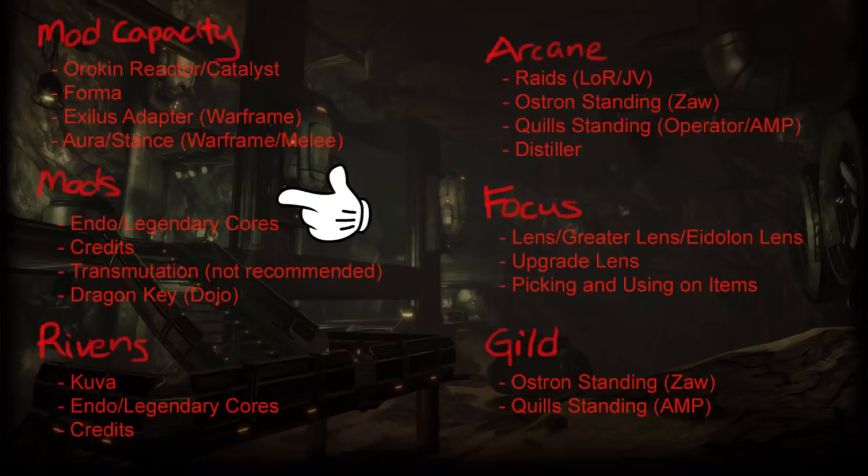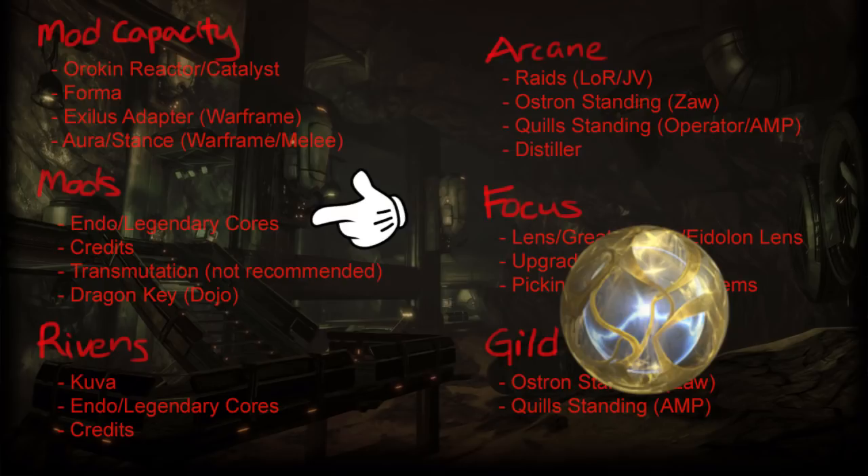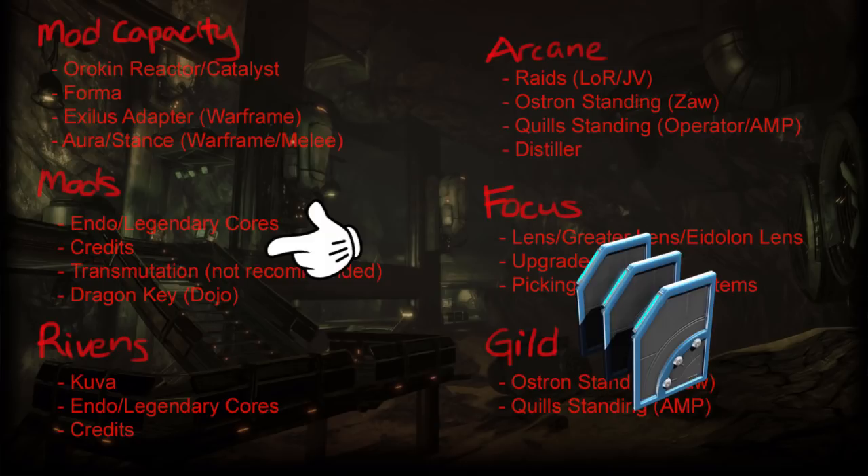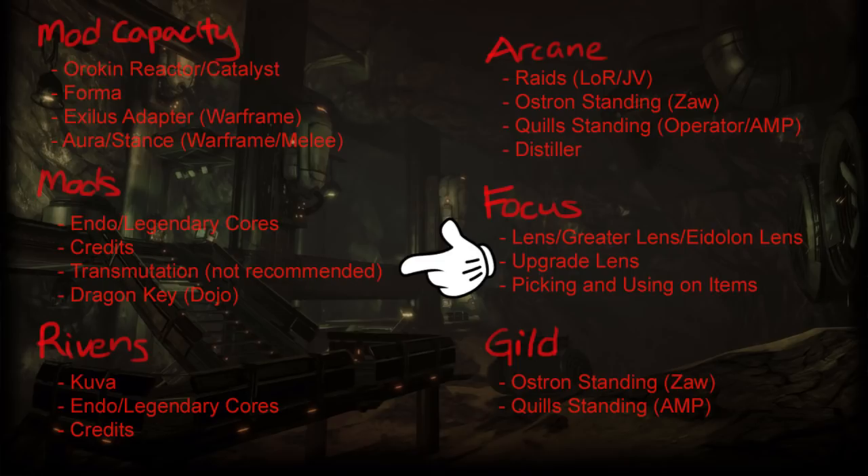Next is the grind for the mods themselves. In order to make a mod strong, you need to rank them up with a material called Endo, and that itself is going to be a huge grind. If you're lucky enough to get a Legendary Core from the Sorties, you can rank a mod up to rank 10 instantly. You'll also need a lot of credits to rank your mods. You might try getting certain mods by transmuting extra ones — basically combining extra mods to get a random mod — but I highly do not recommend this. The odds of getting a good mod are very slim and it costs a lot.